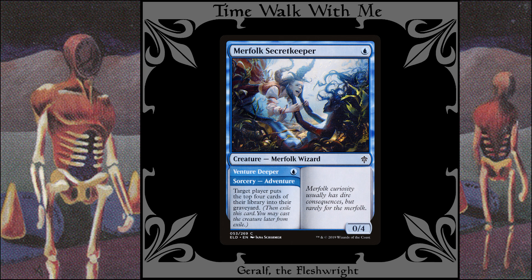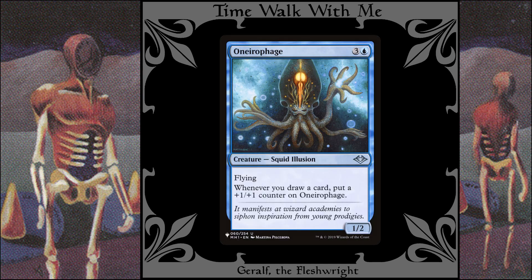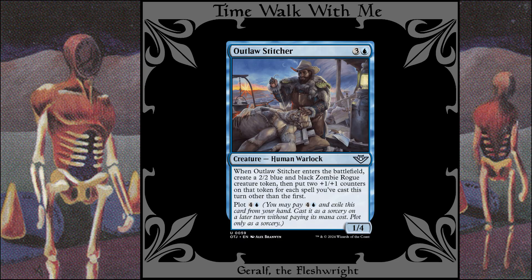Merfolk Secretkeeper / Venture Deeper: this is two cheap spells in one. It's the only adventure card I know of that fits a blue color identity and costs one for the adventure and one for the creature. Mulldrifter: if I really need a 2/2 flyer along with my two cards, I can pay the full five and maybe also get a Geralf trigger, or I can just pay the evoke cost and get two cards for three mana. Oneirophage: a great exploiter of draws, getting bigger with every card I draw and having flying. Outlaw Stitcher: a great way to put out a very big zombie token, especially if I plot it beforehand.